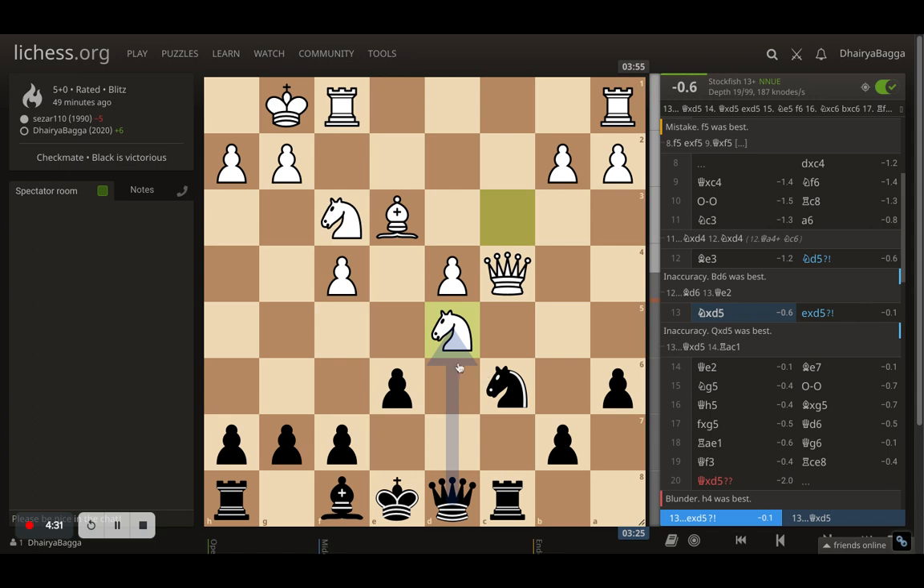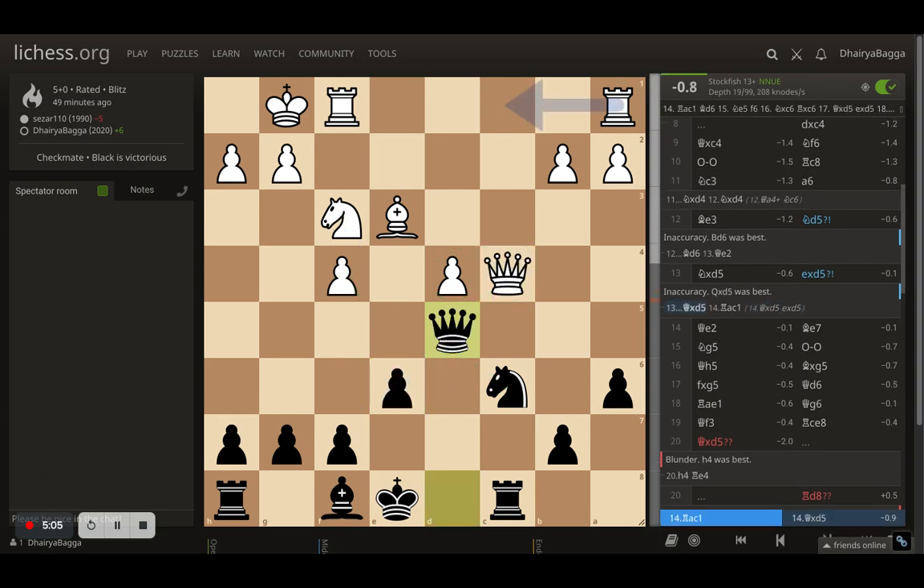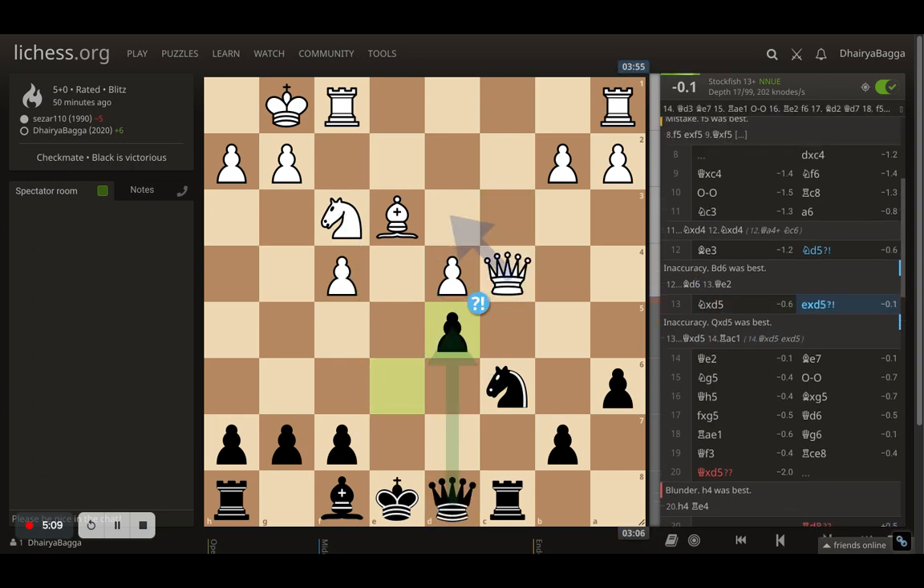Now the question is whether to take with the pawn or the queen. If I take with the queen it's a potential queen trade — am I looking for that? The problem is once that's done, the file is opened up, I need a couple of moves to castle, the opponent can hop in with the knight, align the rook, and if the knight comes the center pawns become connected. So I decided to take with the pawn, which attacks the queen and gives a symmetrical pawn structure for a good endgame. This was a calculated choice — symmetrical pawns rather than giving the opponent connected center pawns.